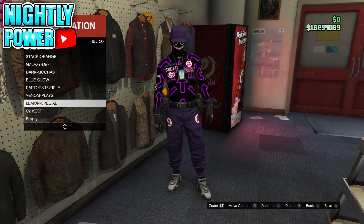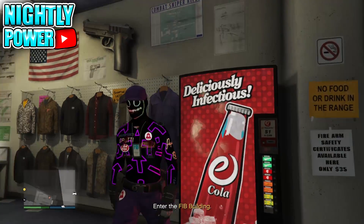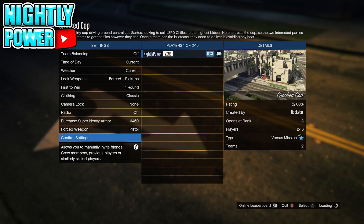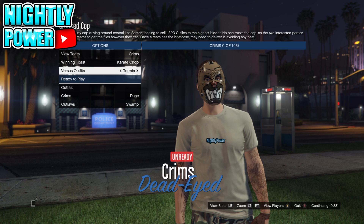To begin this glitch, you're going to need to start up the versus mission called Crooked Cop. Set the clothing type to Classic and invite one other person, then start the mission. When you get into the outfit selection screen, set the outfit to Justice and then join the team with the cop outfit.